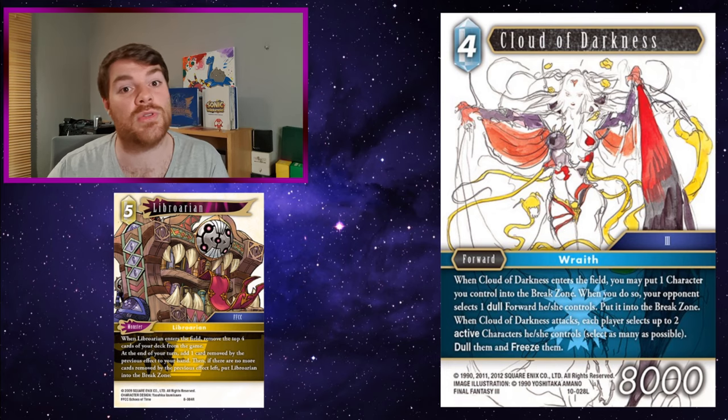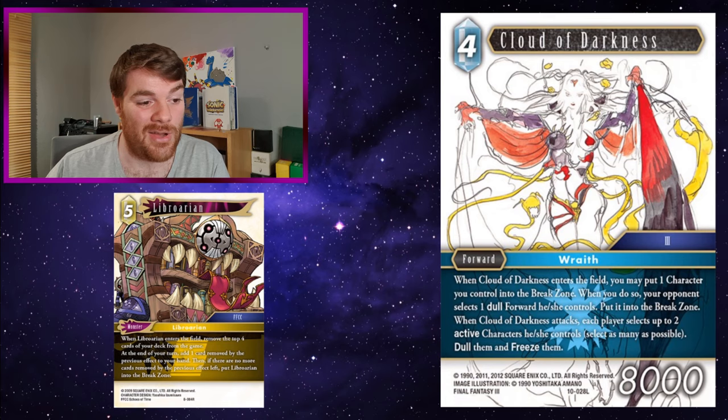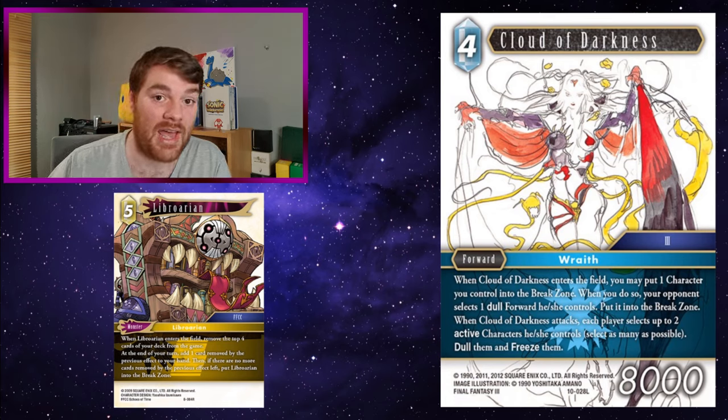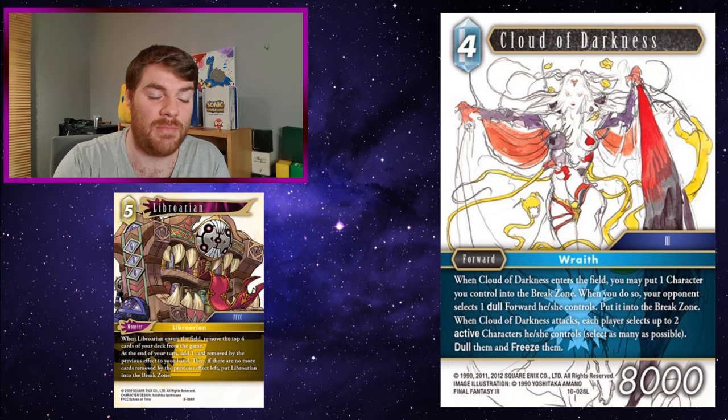Cloud of Darkness - when it attacks you can dull and freeze two active forwards on your opponent's field, but also on your own field as well. The more monsters you have, the more you can keep dulling and freezing. You're dulling out and freezing your opponent's field while only dulling out and freezing your own monsters, which aren't doing anything anyway. A nice combo to keep getting cards to hand while completely shutting down your opponent's field and reducing their ability to do anything.